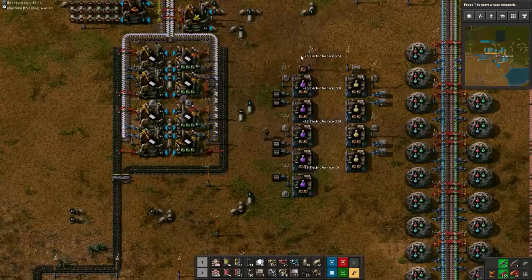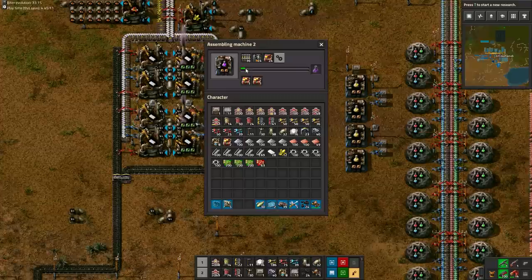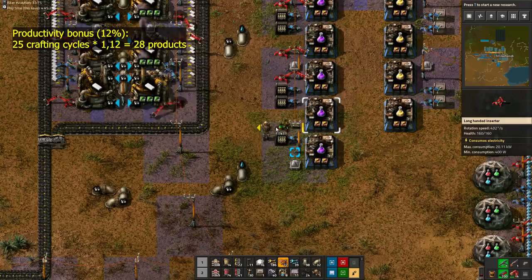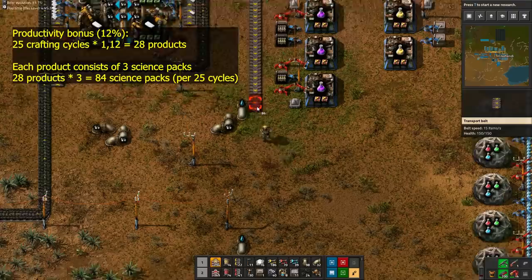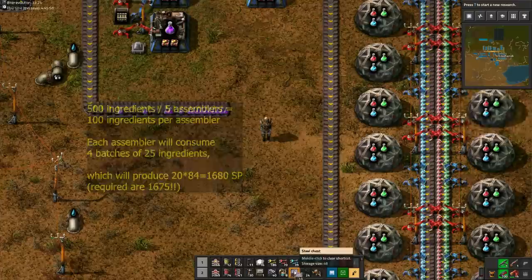Insert 25 furnaces and 25 Productivity Modules into each purple science assembler. Working with exact amounts per assembler instead of inputting by belts allows us to maximize the productivity bonus. Each set of 25 cycles will produce 28 products. Purple science produces 3 packs per cycle, so that gives us 84 science packs per 25 ingredients. With 500 ingredients, we will then produce 1680 science packs, which is 5 more than required. This means it's vital that we squeeze the maximum bonus from the modules.